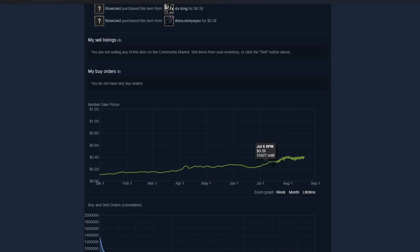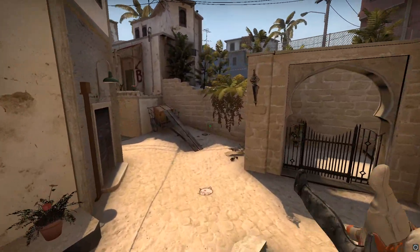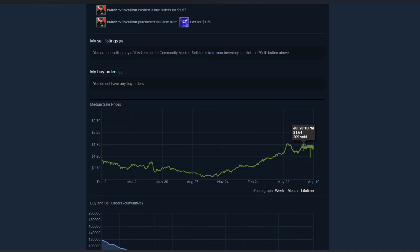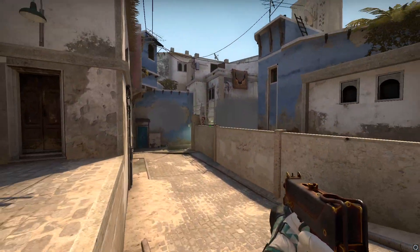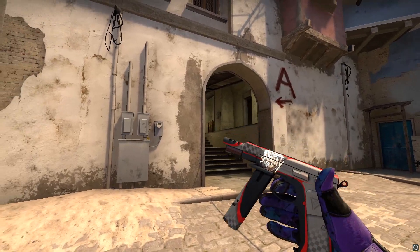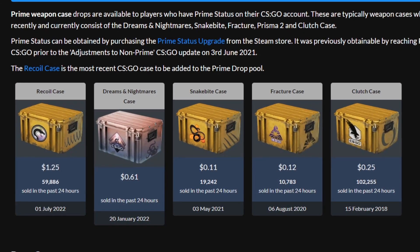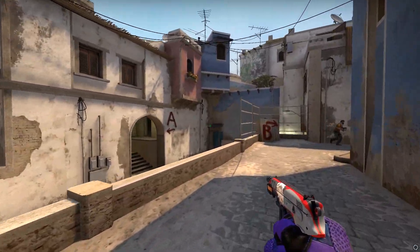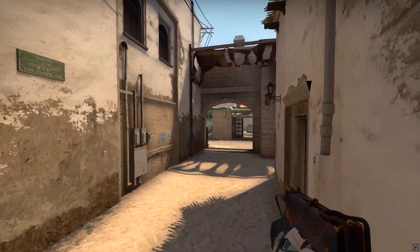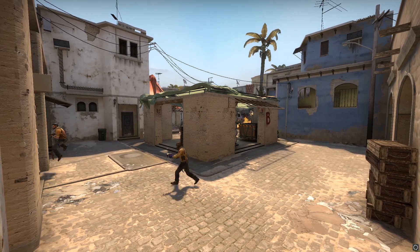You just aren't going to see gains like this in something like a Glove Case, a Breakout Case, or any of the $50 cases like a Bravo Case, or even operation cases like Riptide or Broken Fang at this point. These very cheap cases below the $0.50 mark are definitely what I'd personally recommend if you want to get into case investing. Just make sure they're not active drops in the game. Judging by the past and how these things have gone up so quickly, I think cheap cases have way more potential than the expensive ones — specifically the ones under $1.